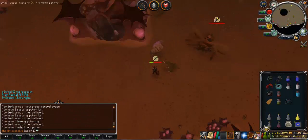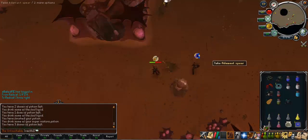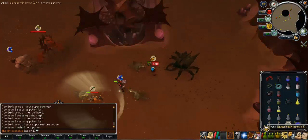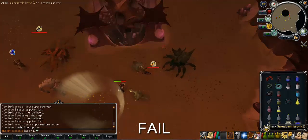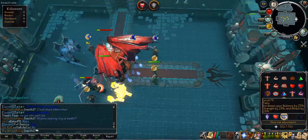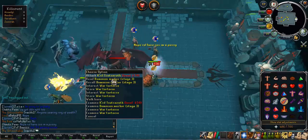I did actually die — spoiler alert — which is pretty embarrassing. As you can see, I've got an adamant spear which is a bit of a joke, but I've got a rune chainbody as well. This is where I died; I got hit for a 272 — didn't think it could hit that but evidently it could. So I would not recommend this boss for money making at all: it hits very high, you lose a lot of brews, and the drops are very bad.